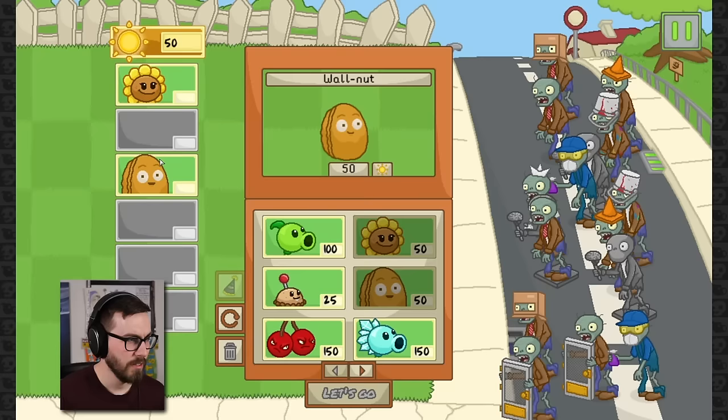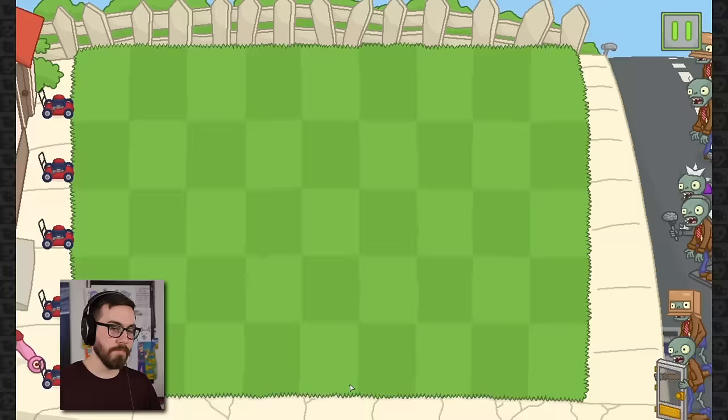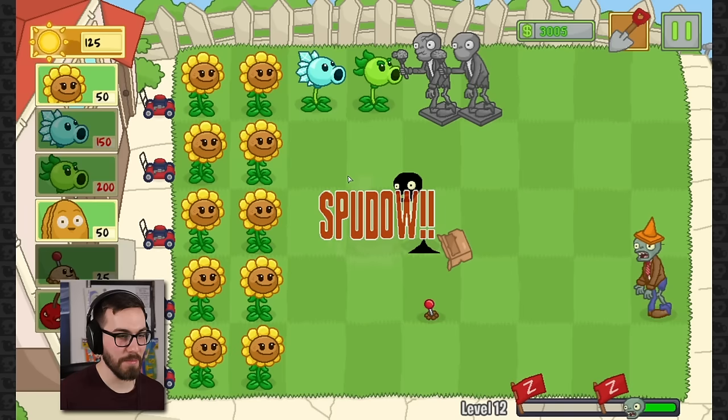We're gonna freeze, we're gonna shoot, and cherry bomb. That's good, right? Oh my god — statues, guys. I really hate the statues. You're getting exploded too, okay? I don't want any more zombies coming out here. We're gonna get these statues out of here first.